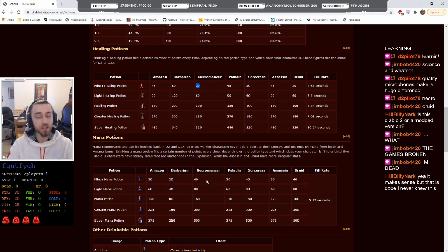The same thing is true for mana potions. The barbarian gets the least amount of mana. Then amazon, paladin, and assassin get the second least. And necromancer, sorceress, and druid all receive the largest amount of mana. That goes all the way down through potion tiers.